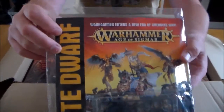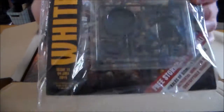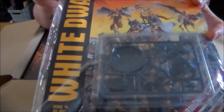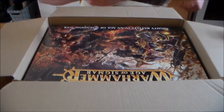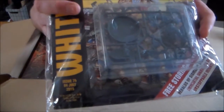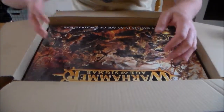I also ordered the White Dwarf — I'm going to be doing a separate video on it. I can't get White Dwarf where I am, so I have to order it. Every time I order something from GW I always get an issue of White Dwarf, but with this one you get one of the free Stormcast guys — it says 'Stormcast Eternal' on the bottom corner. How long has it been since GW gave away a free model?